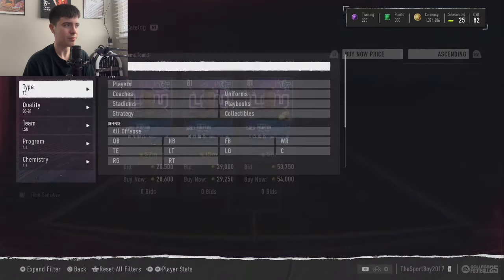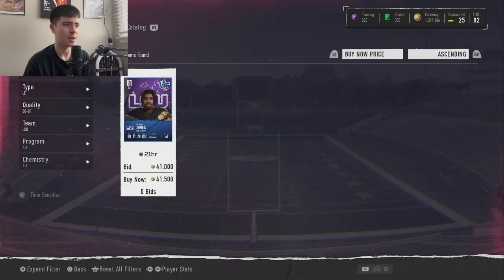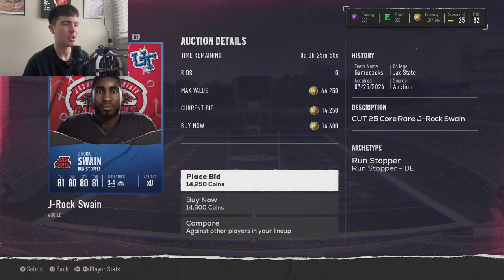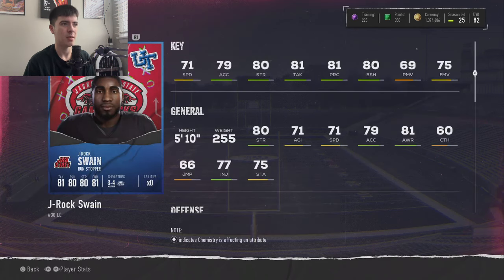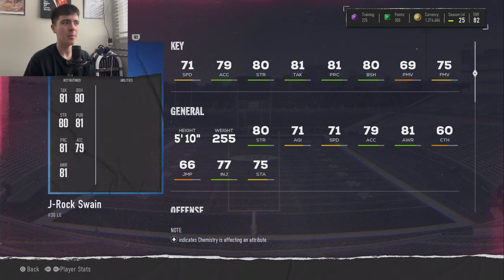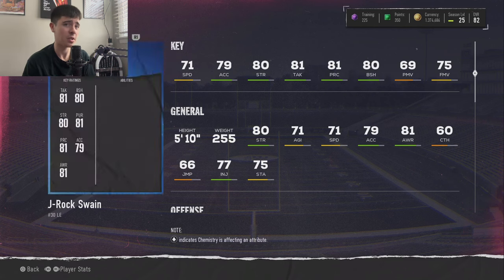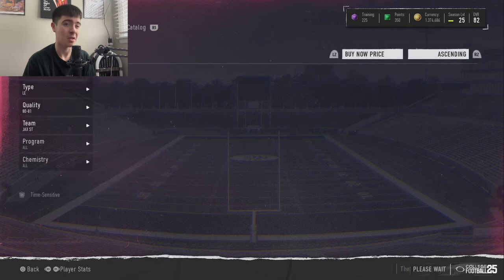Transitioning to defense, let's talk about a left end from Jacksonville State — Jay Rock Swain: 71 speed, 79 acceleration, 80 strength, 81 tackling, 81 play recognition, 80 block shedding, 69 power moves, and 75 finesse moves. He's 5'10", 255 pounds — a light guy flying around the edge. 71 speed could be a bit better, but his awareness is good, and awareness definitely matters. He's going to be a very good run stopper with 80 block shedding, strong play recognition, and solid tackling. His pass rush stats aren't bad either — he'll still get to the quarterback.